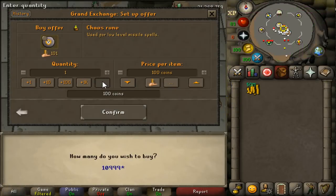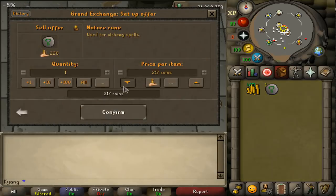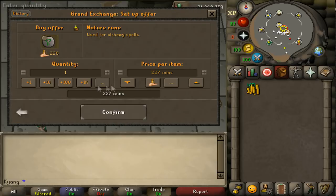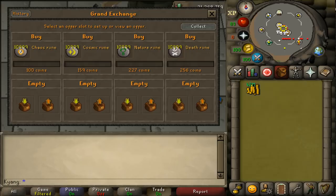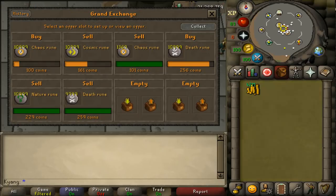The next two items are going to be a lot more consistent than the past three. Those first three I'd flip if you're just starting out and building your cash stack. These next two are much better. First is runes — runes are a great item to flip. I'd focus on the four major ones: Cosmic, Chaos, Nature, and Death. Cosmic, Chaos, and Nature you can flip 11,000 every four hours, and Death runes 10,000 every four hours. They usually have a 4 GP margin but they buy so quickly it doesn't even feel like a flip — you can make 40K in five minutes off just one rune. Flip all four and that's an easy 160K in five minutes. I would highly recommend flipping runes any time you're free-to-play.